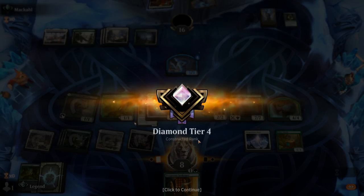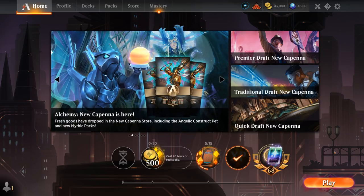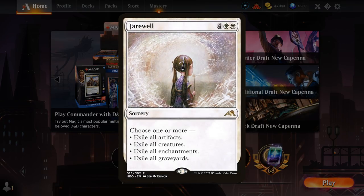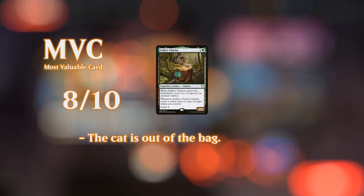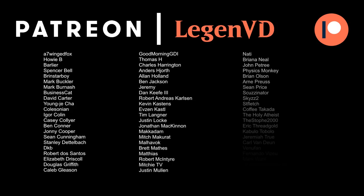Overall, if we're facing creature decks we have enough ramp and life gain to stem the bleeding until we get to our big finishers, then Teleportation Circle takes over completely. Against more controlling decks like the Velimachus deck that can go over the top with powerful top-end cards, we can struggle — especially if they break up our Circle synergies or exile Titan. Decks playing sweepers like Farewell are particularly tough as they get around shield counters and can exile our enchantment. Overall pretty happy with how the deck turned out. Thanks for watching, hope you enjoyed — and as always, have a nice day. Thanks to all patrons for being part of the channel.